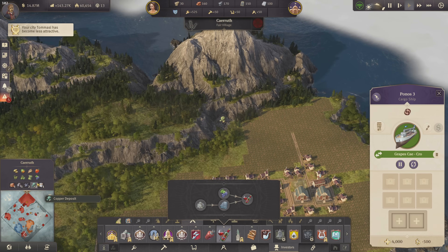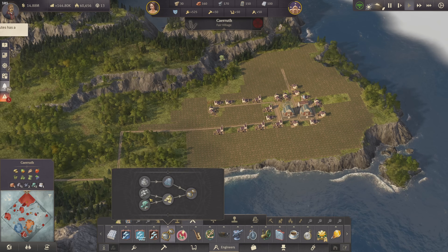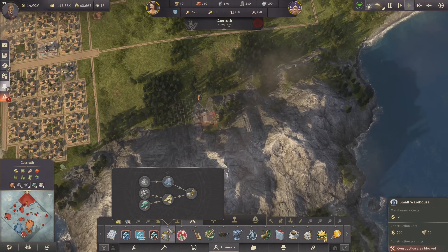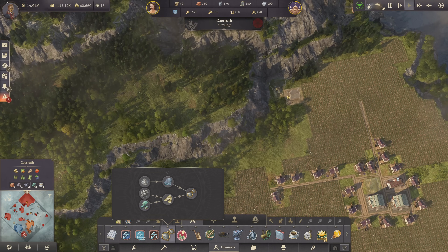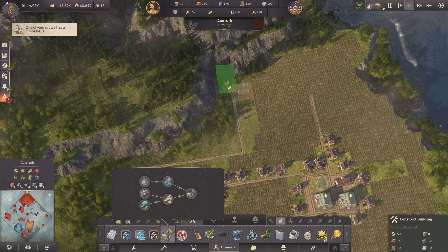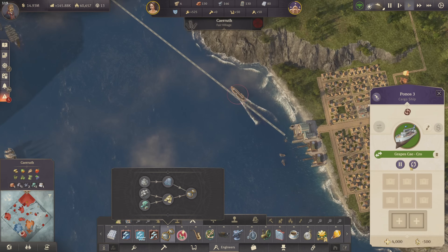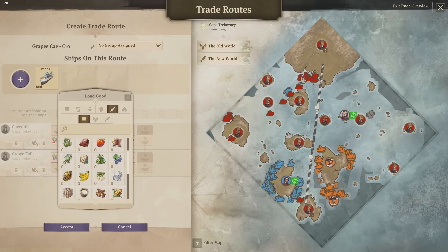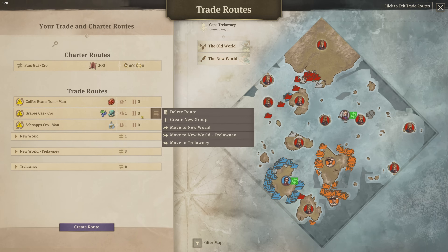Let's see how much copper we'd really need for these guys — 25. It's possible. Let's build two copper mines, one here and another one here. Both need road connections. Let's build them and adjust the trade route — six slots available. Copper doesn't need a big volume so one slot will be fine. Let's move the Trelawney group trade — one is New World Trelawney and one is coffee beans to Manola.